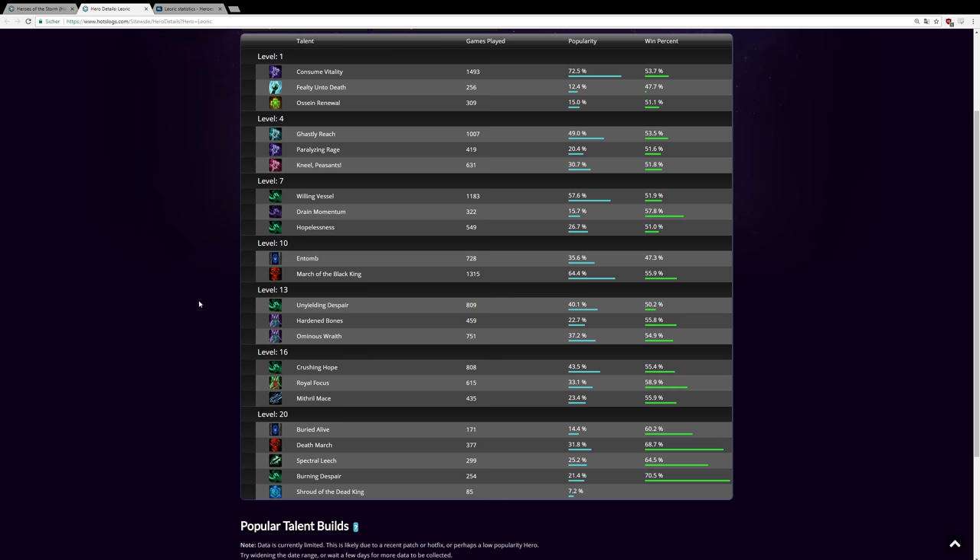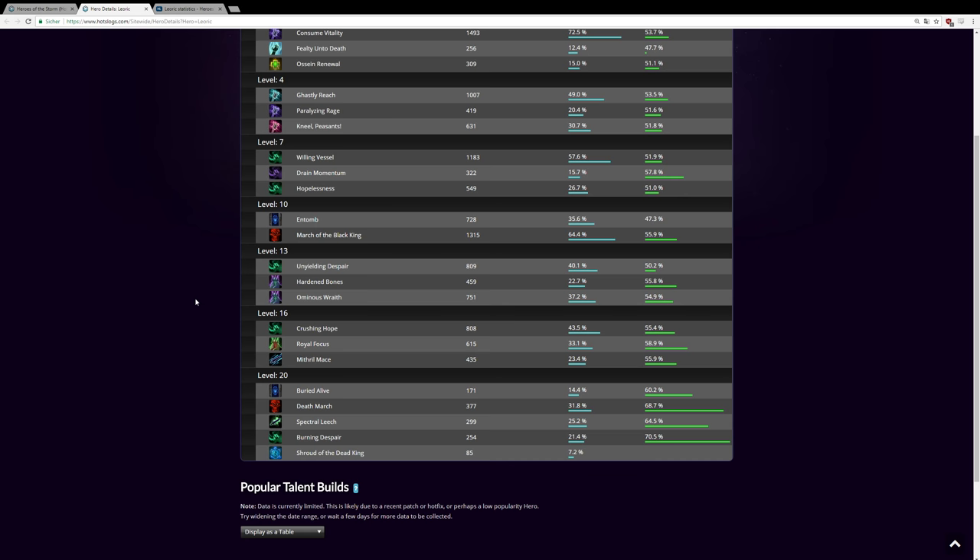Now the juicy part — at level 13 we're going with Ominous Wraith, the second-highest win rate talent. It makes sure that not only are you tanking damage and healing for your team, but enemy damage dealers deal significantly less damage to your team. We'll go deeper into that in the gameplay.